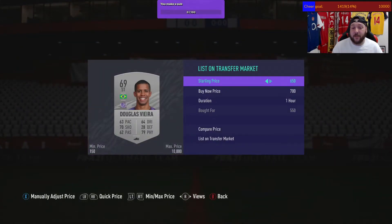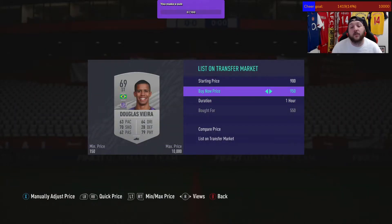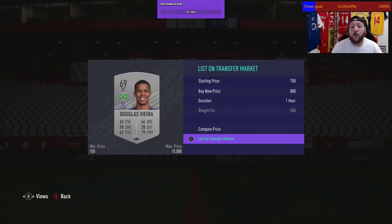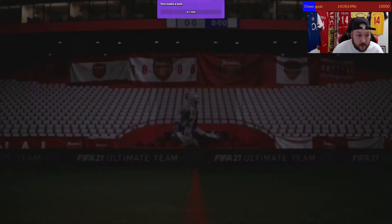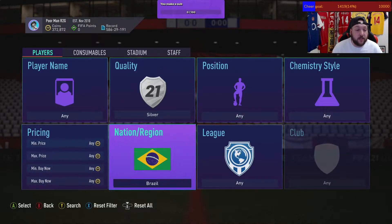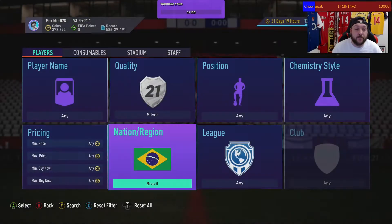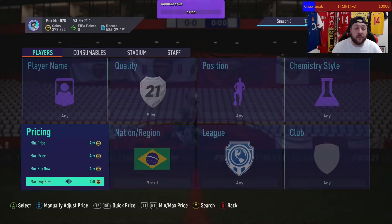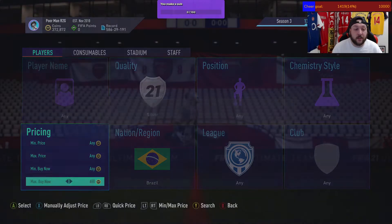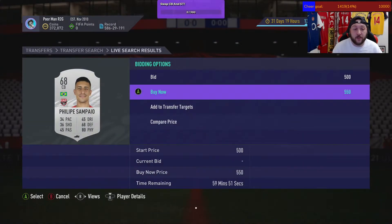Let me explain how this filter works. There's no competition right now, but this will vary once icon swaps finishes or we get different SBCs. To use the filter: set Silver, Brazil, Buy Now, then search at a max price until four or five cards turn up. 650 is perfect — four or five cards appear. At 500 we can try to grab one.